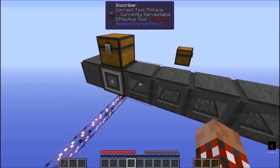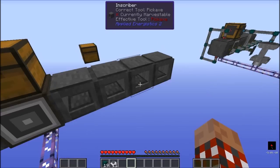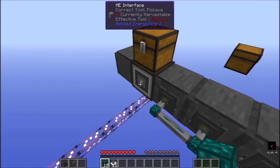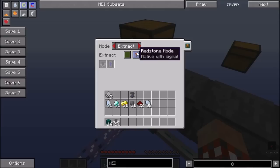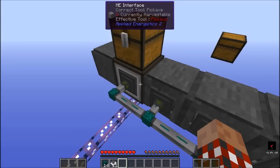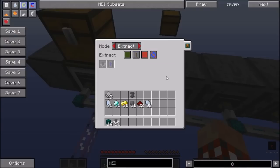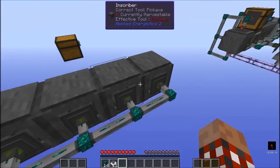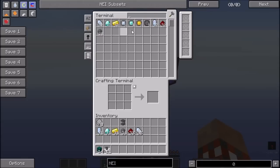Let's go ahead and put a chest on top here. Now let's grab our item conduits and basic filters. First, let's get the output for these inscribers — we'll slap them across here and modify the settings. This needs to be set to insert so items go into the interface. By default, extraction wants a redstone signal; we don't want that, so we'll set it to active without a signal. And done — it should automatically pull the bits out. The pieces are gone, and if we check our system, all these printed bits are already in the ME network. It's working.